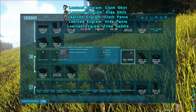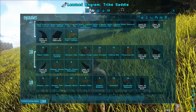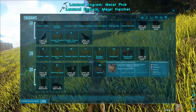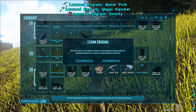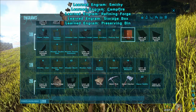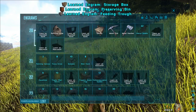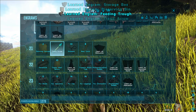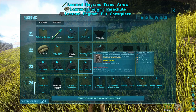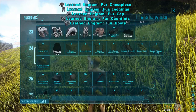Trike saddle — to soak turrets. Two metal tools. Pick hatchet, Smithy, forge. Tranq arrows, parachute. This set is for going to the snow biome to get oil, so it will be nice to have. Some foundation, stone wall, stone door frame, and door — you don't need the other things. Crossbow, stego saddle — also for soaking turrets.